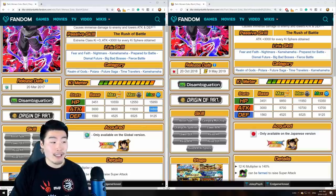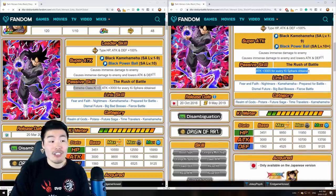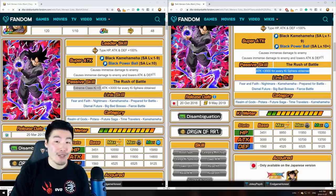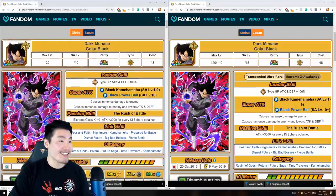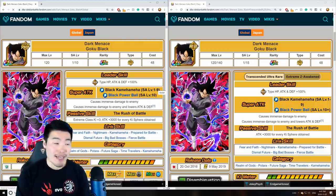The ATK stat is much higher on Global, and he also is an extreme class support, whereas the JP version just has no support at all — he's just a very, very bad nuker pre-Extreme Z Awakening. So yeah, just something interesting I wanted to bring to your attention that I did not know about until today. Shout out to Shiny244 for the Reddit post they made today.